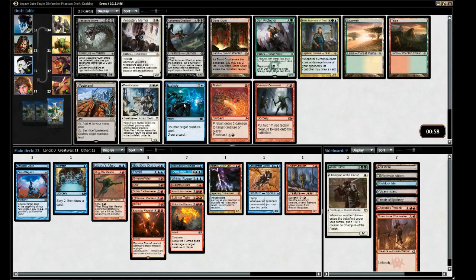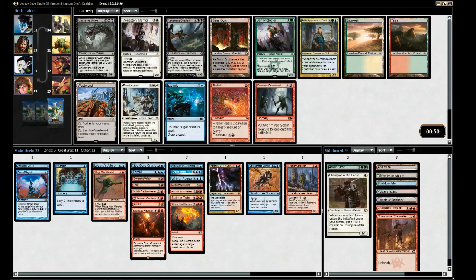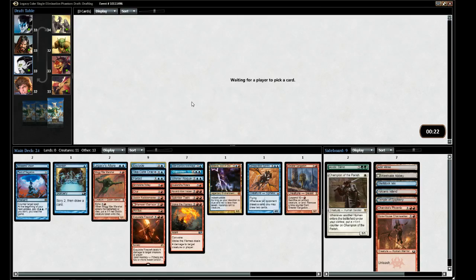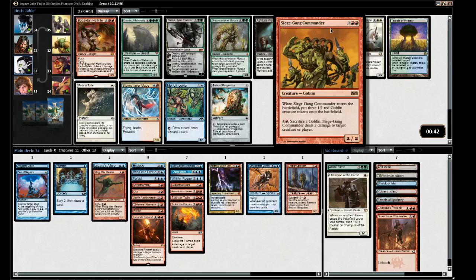Exclude is fantastic - counter a creature spell or draw a card. It's a little overpowered by today's standards, can't print those anymore. This is just so good with Opposition. Would have instantly gone Blue-White with this guy. Taking Exclude. Already at 24 cards so we're cutting.